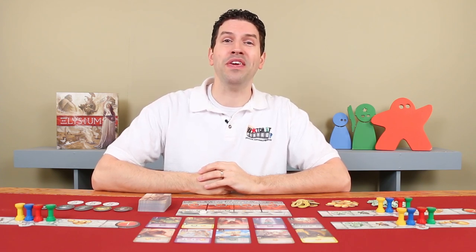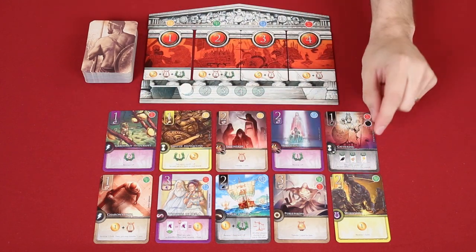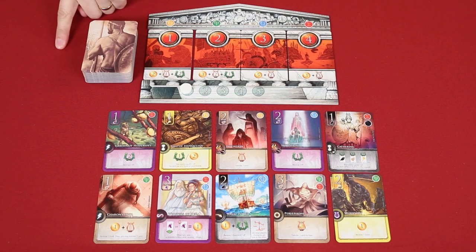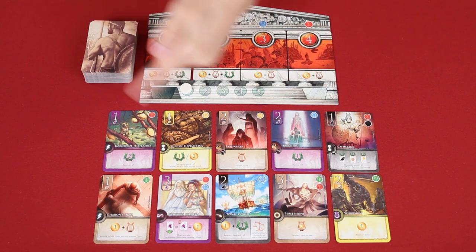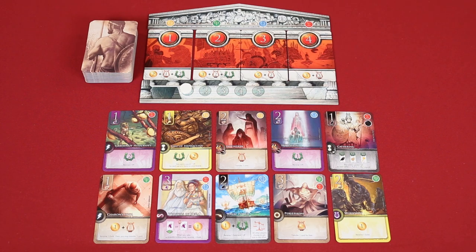Each Epoch is divided into four phases, starting with the Awakening. You skip this in the first round, but normally this will involve removing all of the remaining cards in the Agora, placing them into a discard pile, and then dealing face-up new cards until you again have a number face-up equal to three times the number of players plus one, just like in the setup.